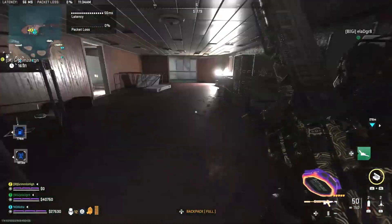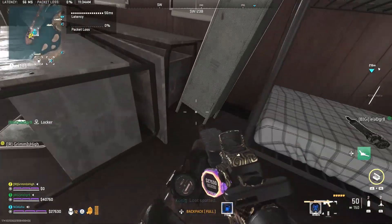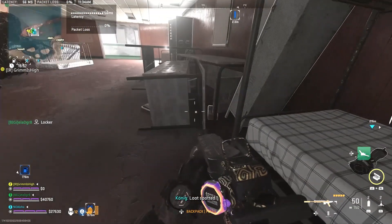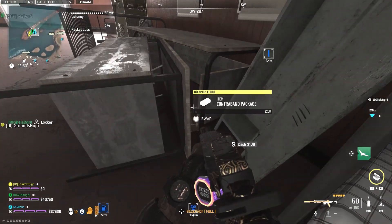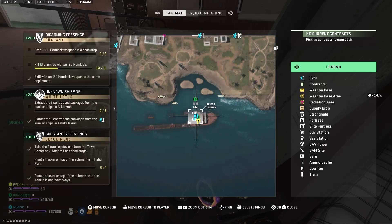The first contraband package is located on this middle ship between these two desks. It's a little hard to notice, but it's there. And here's the location on the map.